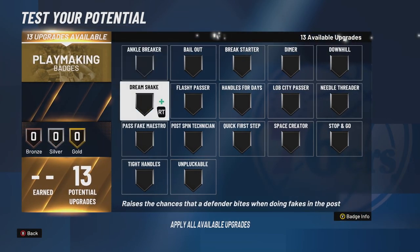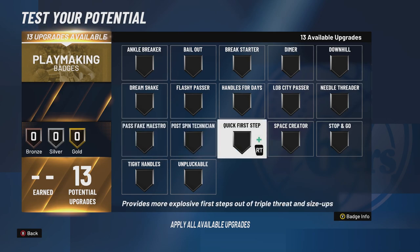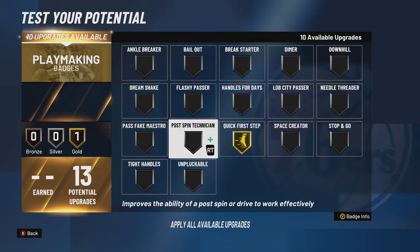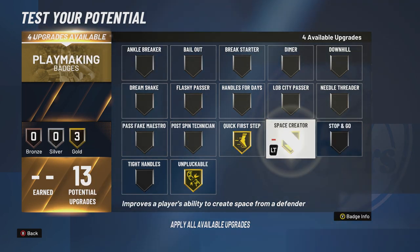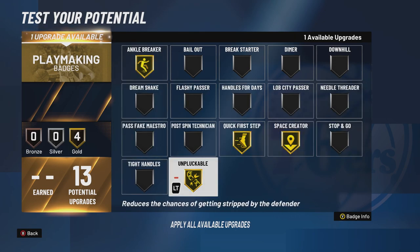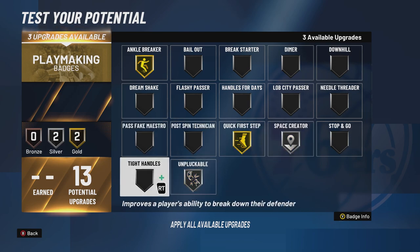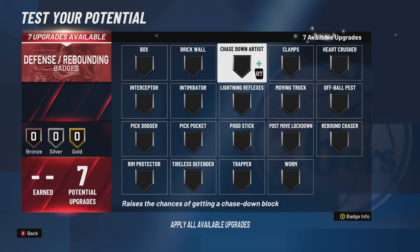For playmaking badges — the 82 ball handling doesn't get floor general because of the passing. Quick first step on gold, unpluckable on gold — he didn't get ripped like that. Space creator on gold, ankle breaker on gold. We'll move space creator down to silver and put tight handles on gold because he stunned people with that crossover.